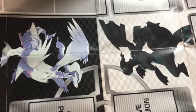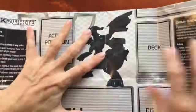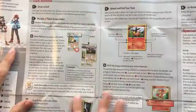The next one is black and white and it's for both players. You can see the black and white there, and they're facing opposite directions. And there are the rules to play the card.